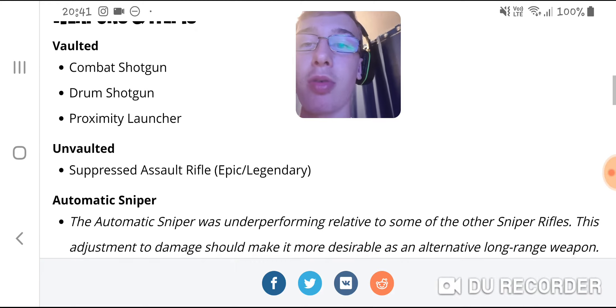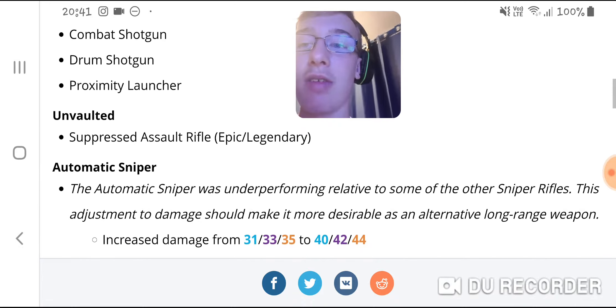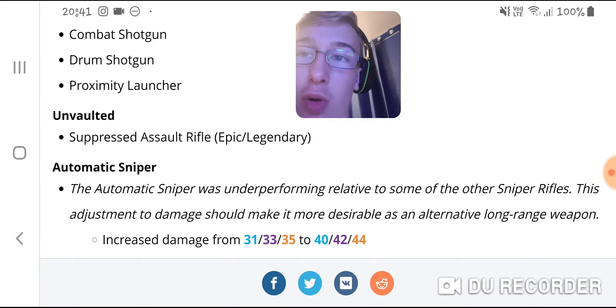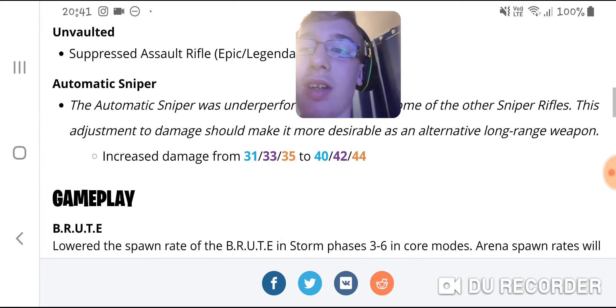The automatic sniper was underperforming relative to the other snipers, so they've increased damage: from 31 to 40 for rare, 33 to 42 for epic, and 35 to 44 for legendary. That's an increase of 9 damage per shot, and about 18 damage per headshot. Previously the epic always needed a minimum of 4 shots to kill someone at 100 HP and 100 shields — now it'll be 3 shots on all of them if you get headshots. They've buffed it a fair amount.